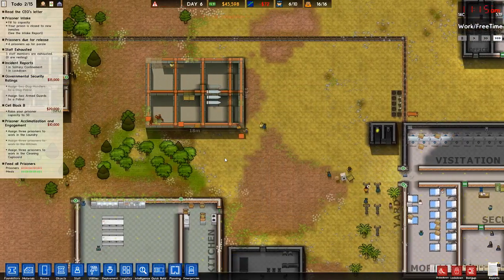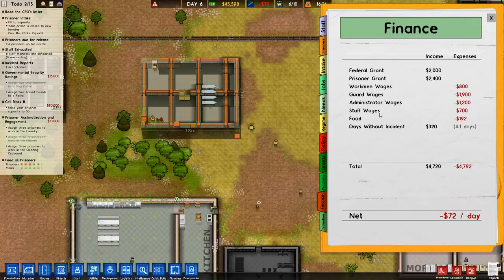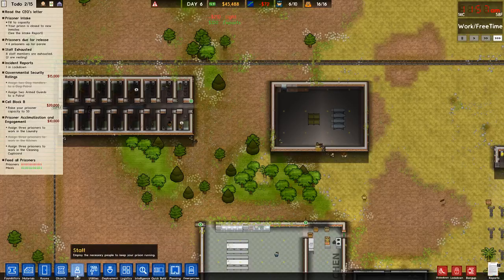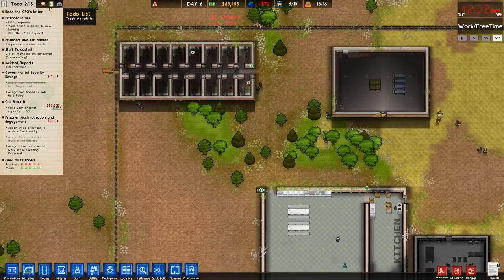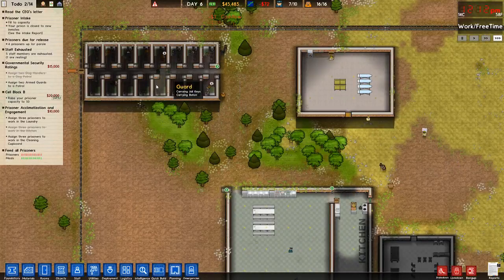For our prisoners right now we're not making as much money, so let's really bring this down. Guard wages are a lot but we gotta keep our prison safe. We gotta start on our next cell block soon.